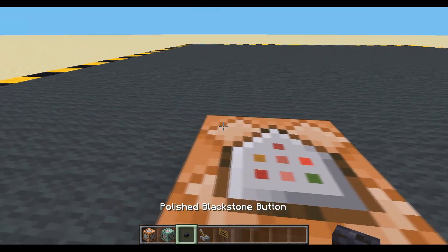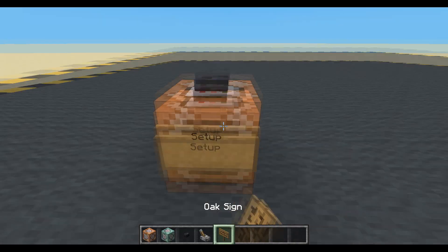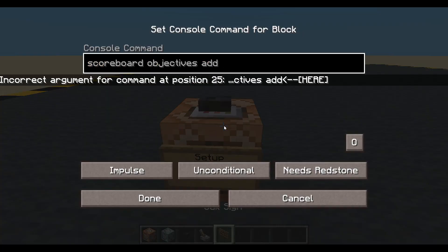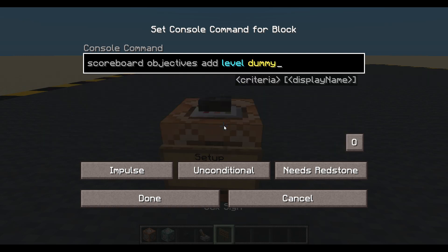To keep track of the number, we are going to use a scoreboard. Setup. Scoreboard, objectives, add, and I just call it level. You can call it whatever you like, obviously.